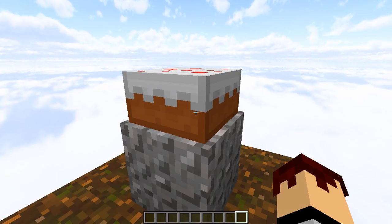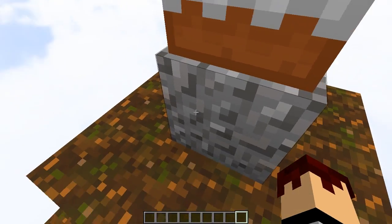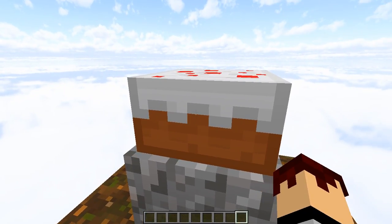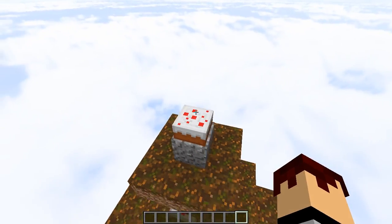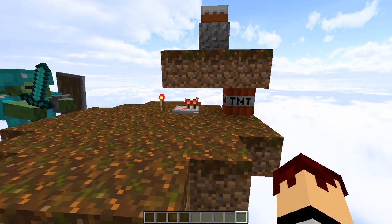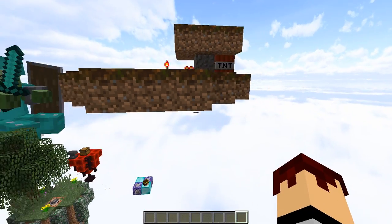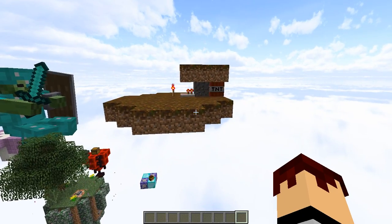You can also use this glitch to make the famous TNT cake trap. Basically what's happening here is we have this floating block right here and this cake on top of it. When you eat the cake it updates the block and it falls, completing a circuit and setting off TNT. So if we eat this cake right here, it's not going to be too good for us.